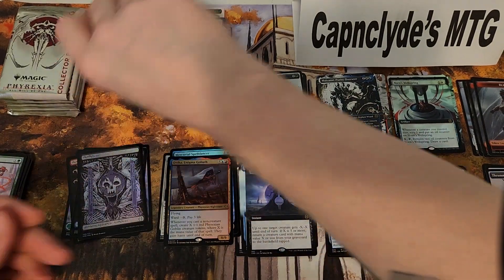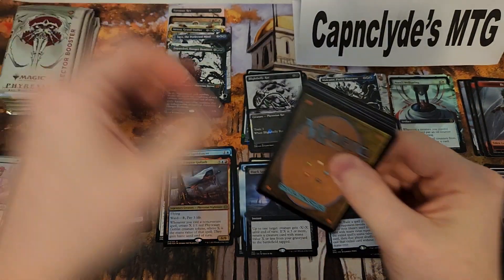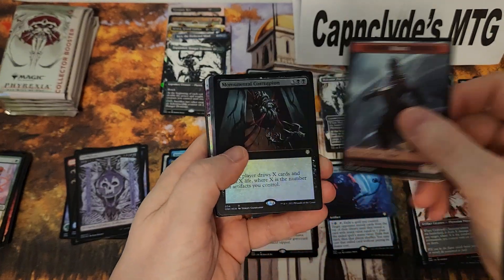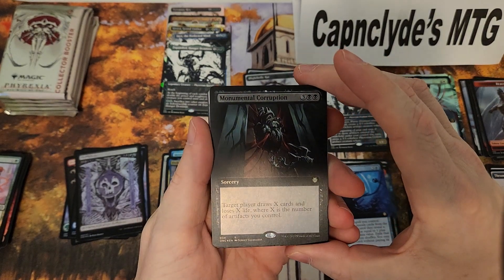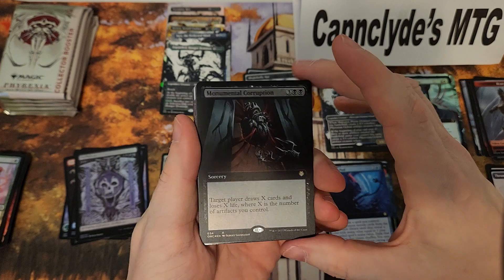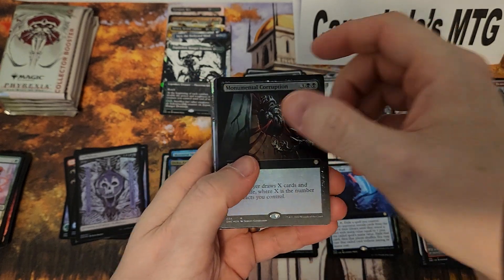Normal foils. All right, this will be halfway through the box and we've already had some pretty sweet hits. Oh hey, look — this time we got a full art foil commander card: Monumental Corruption. Very interesting.